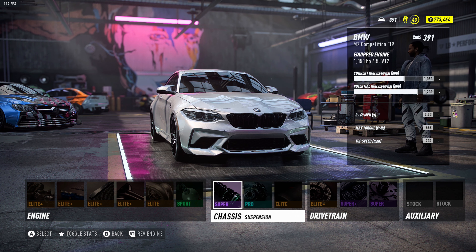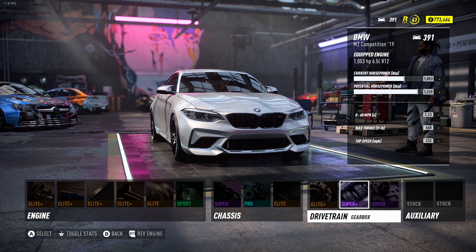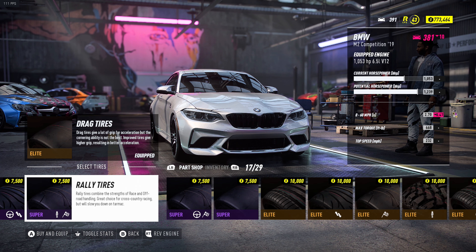I upgraded the suspension, the brakes are the same, and then the drivetrain — we got elite plus clutch, super plus gearbox, and super differential. I think this should make a huge difference in performance. But first, let's change these tires — I'm going to put on road tires, that's usually what I use on road courses.